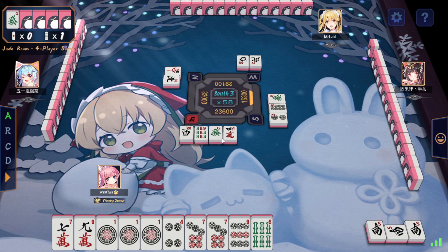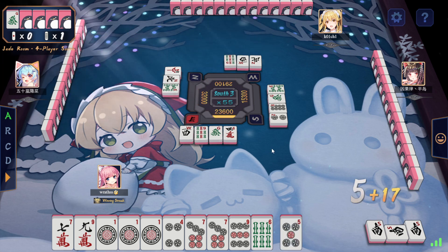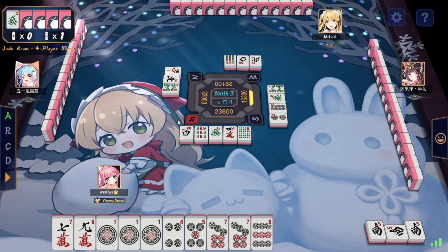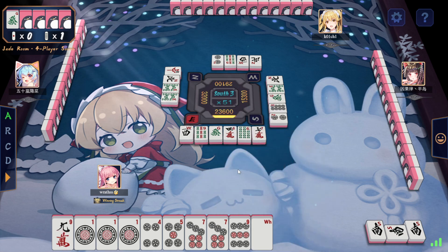Yeah, 4-man because less potential - with a 7, that can be used - we could draw a 5 on it. Okay, we have actually possible Honitsu. And also, like, my discards don't look like Honitsu, so this is interesting. I think I go for it - definitely, like, too much value here. I think I go for it. Like, this 7-9 isn't that great anyway.